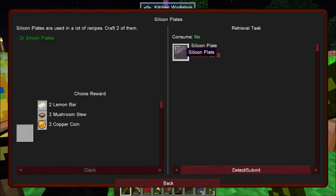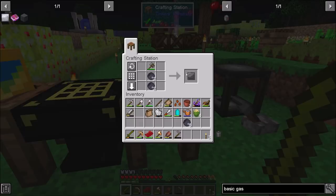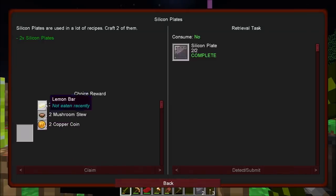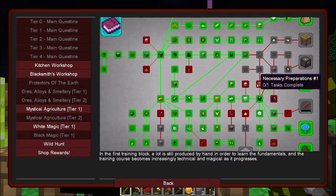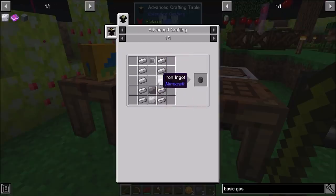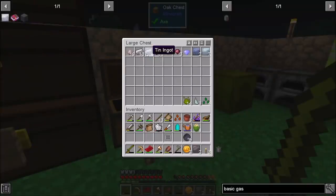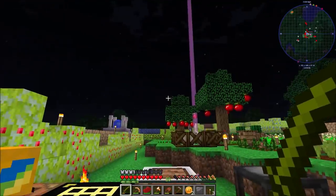The silicon plates — they want us to craft two of these. That's fine, I can pull off two. I still have enough silicon left over for what I need to craft. We get to pick between mushroom stews, lemon bars, or copper coins — I'll take copper coins. Next quest is 'ready to explore.' We need to make necessary preparations first. Going back to the blacksmith's workshop, the gas tank needed silicon plates, iron plates, and the iron tank valve — which we have. So we should be able to make the basic gas tank.